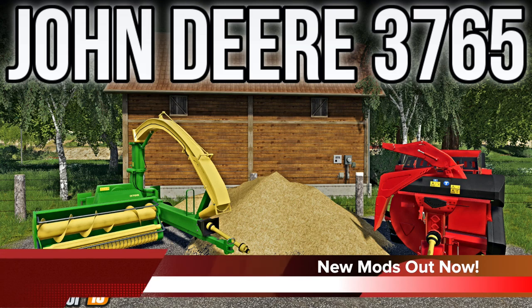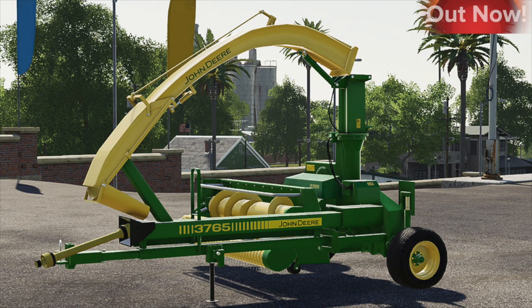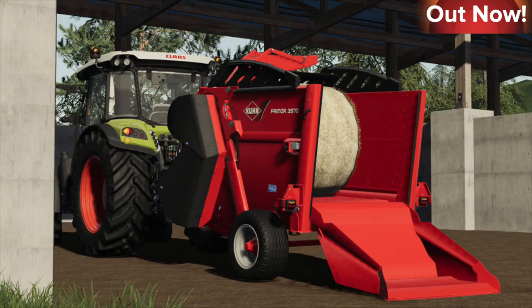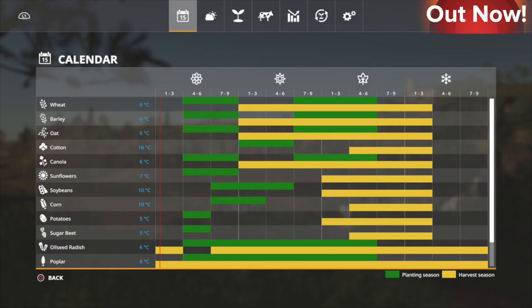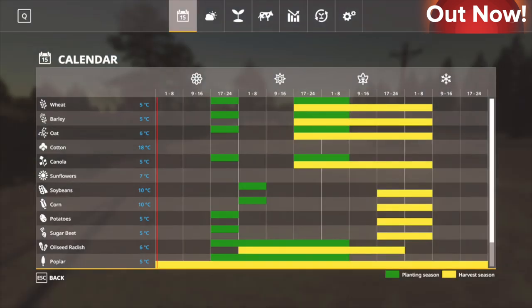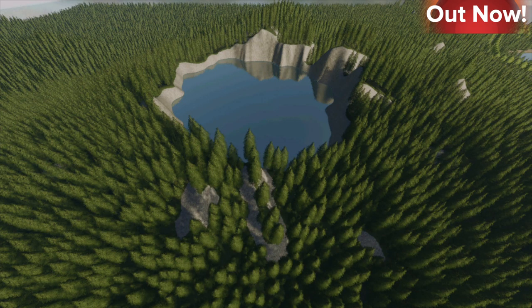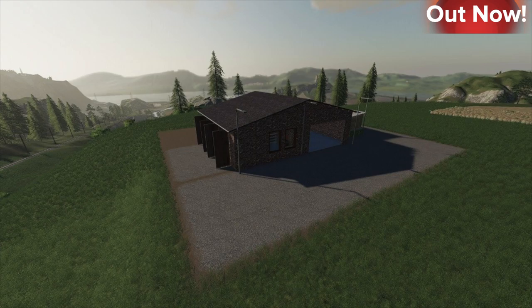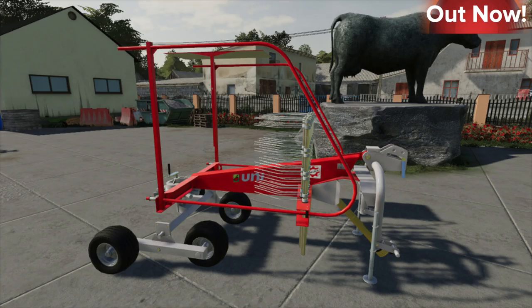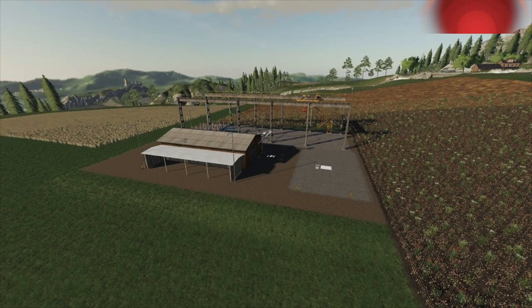Today, Giants released 11 new and updated mods to the in-game mod hub. New for all platforms, we have the John Deere 3765, Kuhn Primer 3570, Seasons Geo South Saskatchewan, Seasons Geo Okanogan Valley, and Seasons Geo Nordland, Sweden. Updates for all platforms include the Zader 1204516145 Pack and Crater Lake. New for PC and Mac include Empty Pallets Production and the UniRack 112. Updates for PC and Mac include the Duchesson Trailer 16T and Small Sawmill.